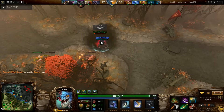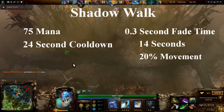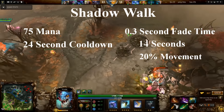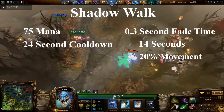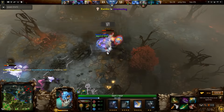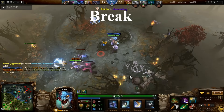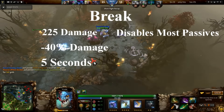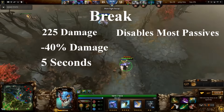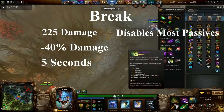Silver Edge has an active ability called Shadow Walk, similar to the Shadow Blade. This ability costs 75 mana and has a 24 second cooldown. After a 0.3 second fade time, you will become invisible for 14 seconds. While invisible, you will move 20% faster and phase through units. Similar to Shadow Blade, you will also gain bonus damage when attacking to break invisibility, and an ability known as Break. You will gain a bonus 225 damage, and will reduce an enemy's damage by 40% for 5 seconds in a single attack. This attack will also disable almost every enemy passive. To see a list of passives that Break will not disable, check out the description.